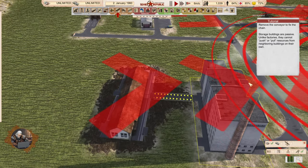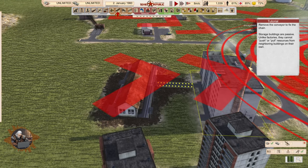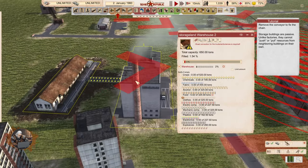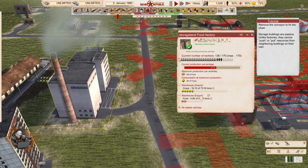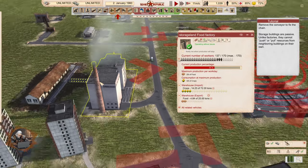Remove the conveyor to fix the chain. Storage buildings are passive unlike factories — they cannot push or pull resources from neighboring buildings on their own. So we are getting food from the food factory already. The warehouse here is not full, but it's going to start getting full once the connected warehouse fills up. First it tries to fill the outside warehouse and then this one if it's connected to an outside one.